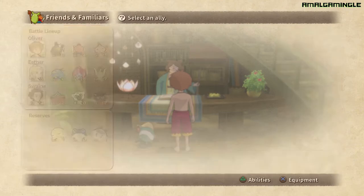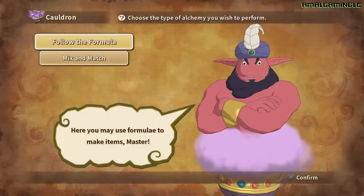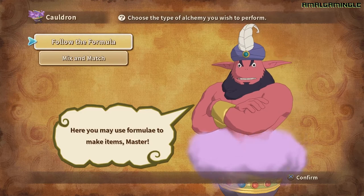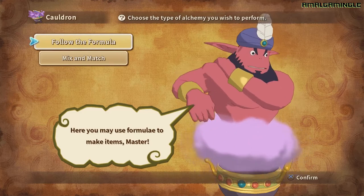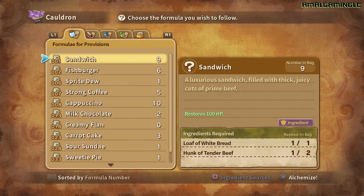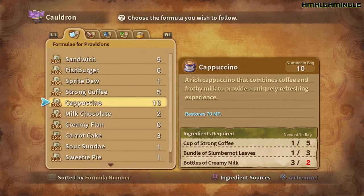Esther's only 25 and Swain's only 22, so with this lineup I should be able to farm tacos. Another preparation tip is to utilize alchemy — you want to make sure you've got plenty of magic and health restoring items, the magic one being the most important. As you can see I've got 10 cappuccinos at the moment. The recipe you need is: cups of coffee, slumber not leaves, and creamy milk.